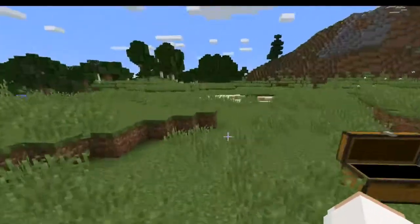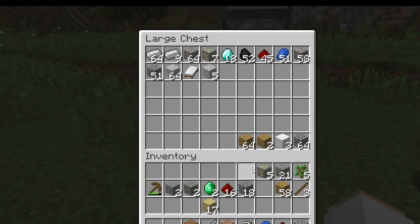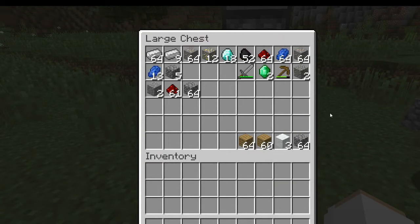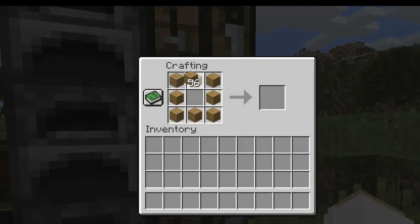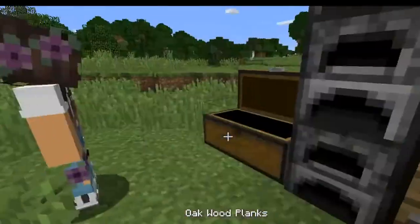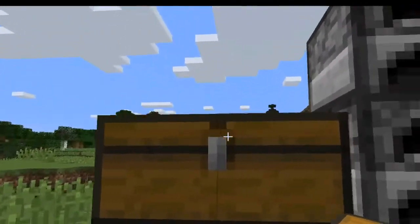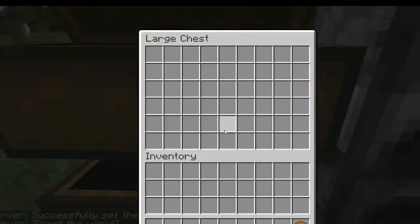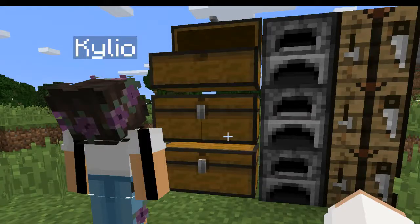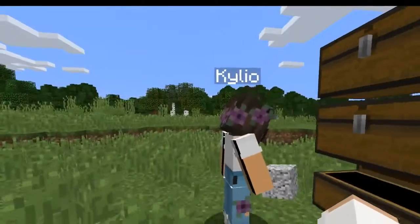We're going to start building. Let's unload our stuff. Do you want me to make more chests? I will make more chests so we have different categories. I think I'll make four chests. Put a chest here and a chest at the top. I put the chest down. Can I have some of the wood so I can make signs?